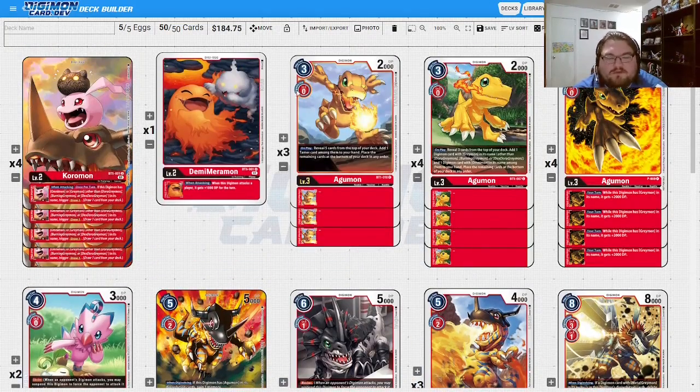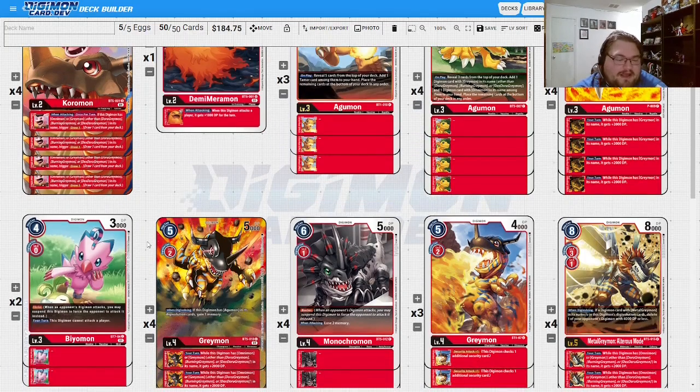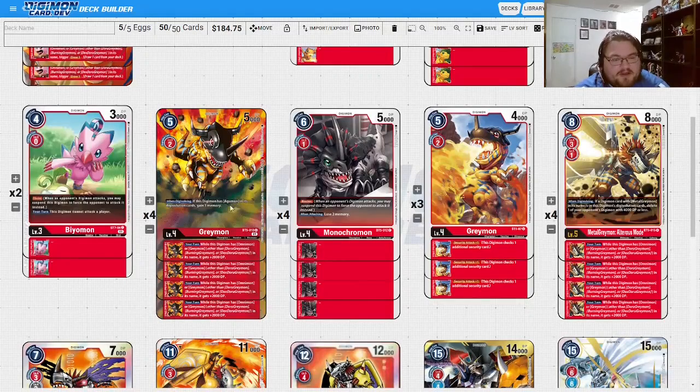You'll notice I'm not playing any of the two-cost level threes, which I normally stand by. I was going to until I remembered there's a new level-three blocker, Beemon. A lot of times that level-three blocker can genuinely save a game — say your opponent passes to you with two memory, you pass back by playing Beemon. They're only starting with two memory and you now have a blocker if they don't have piercing. I love Beemon.